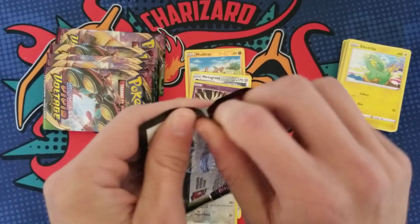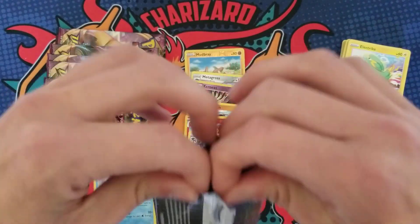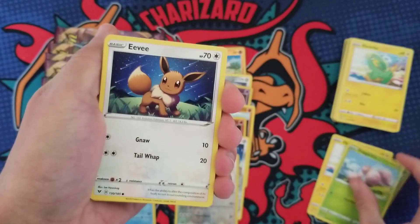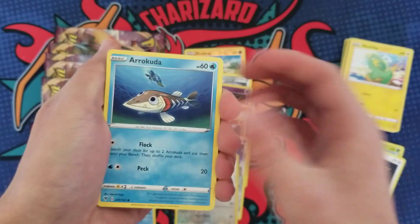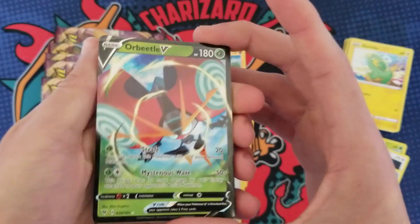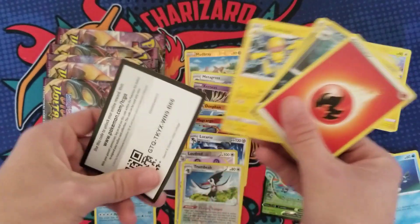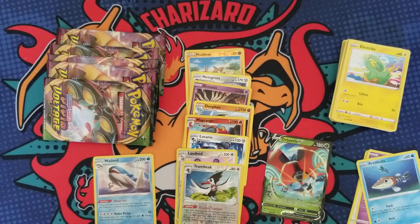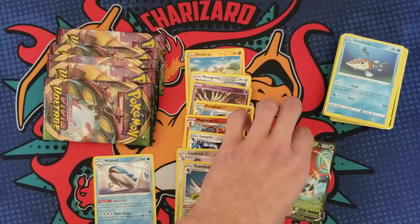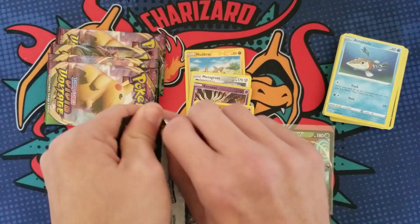After this pack we'll be at the halfway mark. We got an Electrike, an Exeggcute, an Eevee, a Woobat, an Arrokuda — oh okay, I think we got something — a Trumbeak, and another Orbeetle! Out of the four ultra rares I've pulled from this set, half of them have been Orbeetle. Hey, I'll take it, it's a hit!